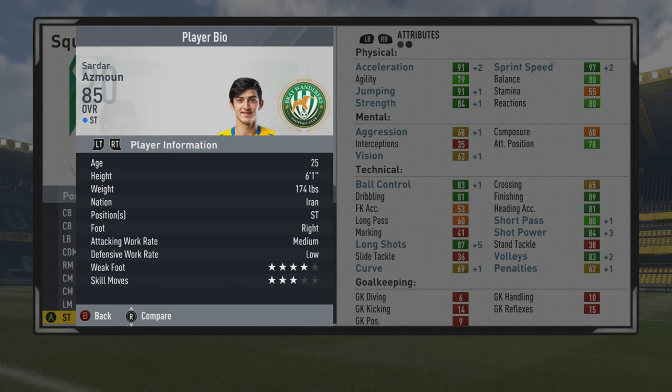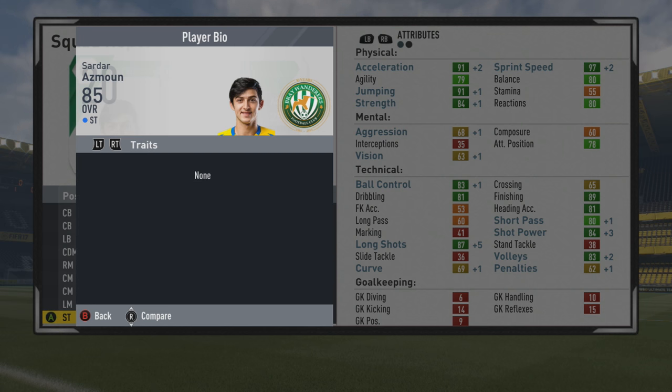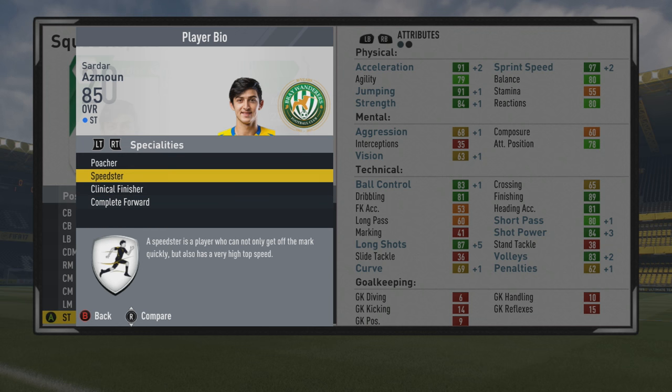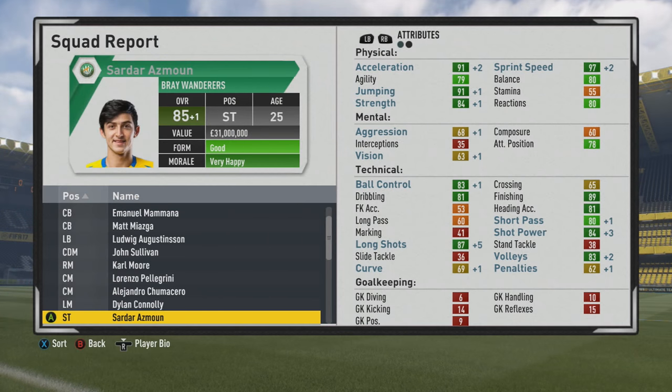Still a lovely striker with that 6'1 frame. He has the speedster specialty, which is always great to see, along with the poacher, clinical finisher and complete forward specialties. A great mix of specialties for a big target man striker. He's pacey — 97 sprint speed, 91 acceleration. Good jumping at 91. Pretty good agility at 79 with some nice balance. 84 strength, 83 ball control, 81 dribbling, 89 finishing. Good heading accuracy, high shot power, long shots and volleys also.